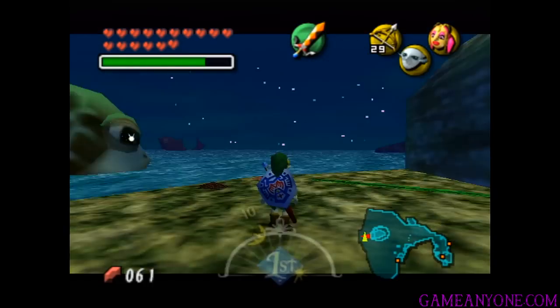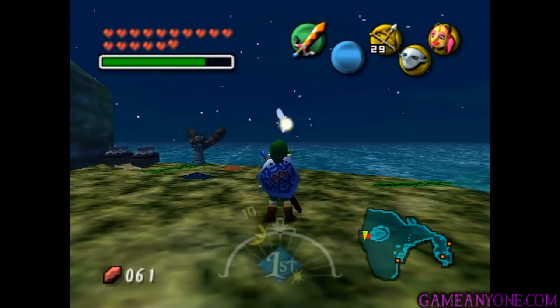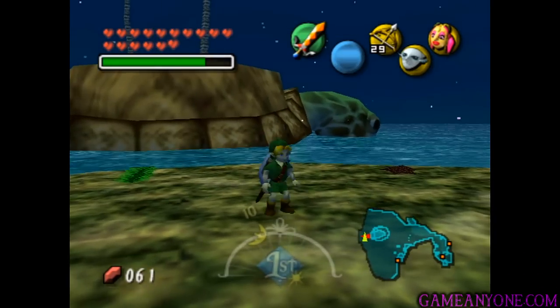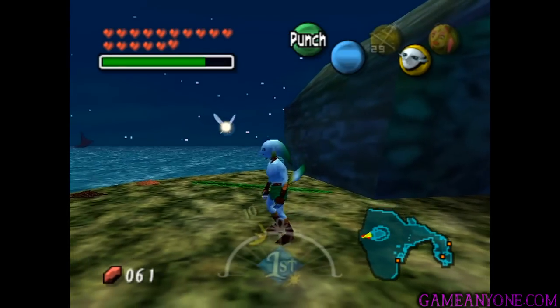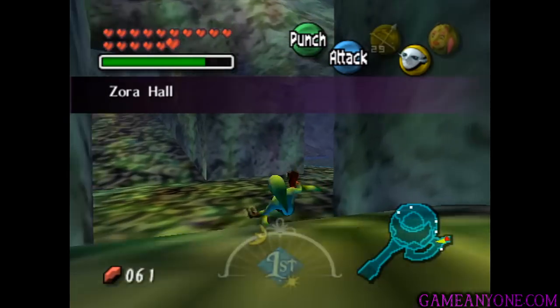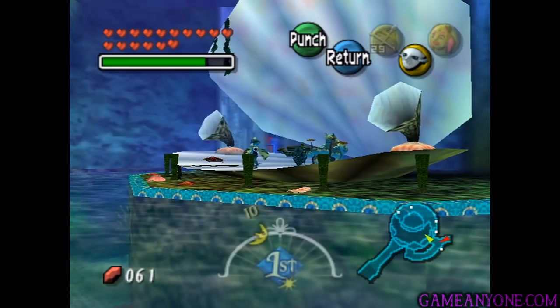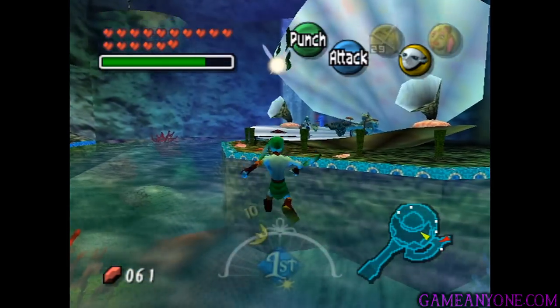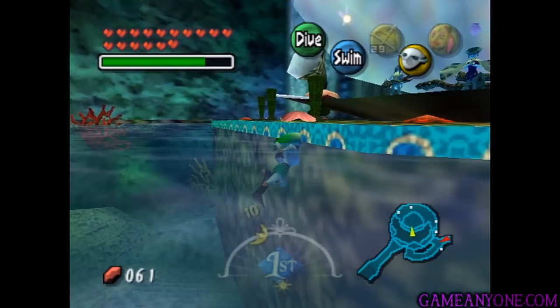All right, so we've beaten the Great Bay Temple and saved Great Bay, even though it doesn't really look like there was too much wrong with this place. Lulu's pretty much been returned back to normal, so I guess that was kind of the main objective. But let's head back in now as Zora Link. As we do so, we can actually see that up on the stage is the Zora Band, the Indigo-Go's. Since we're a member, I think we should join them on stage here.